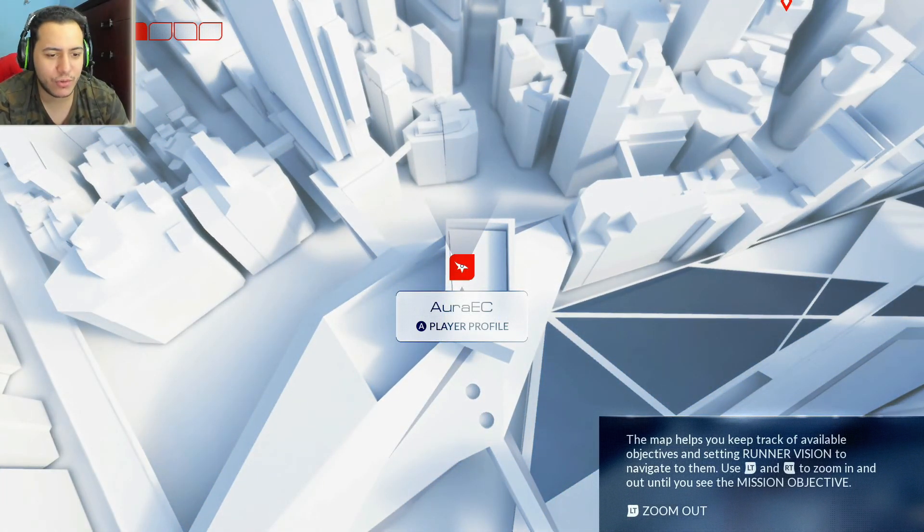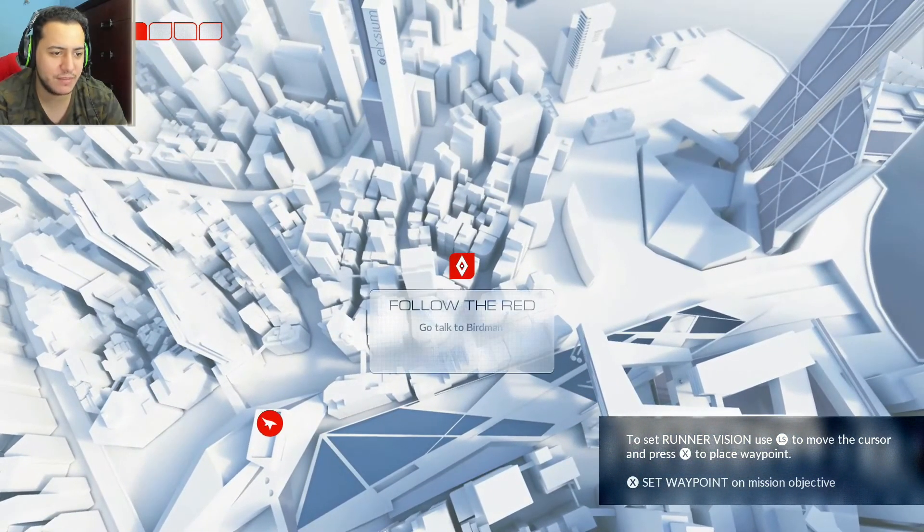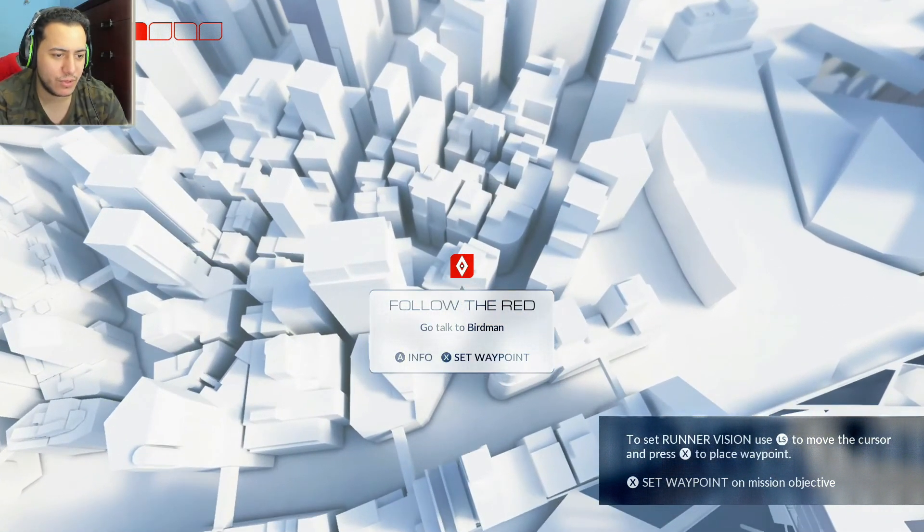You can get the role. The map helps you keep track of available objectives and setting runner vision to navigate to them. Use L and right to zoom in and out until you see the mission objective. Is it this diamond? Go to Birdman.